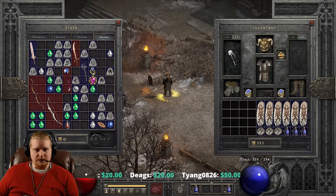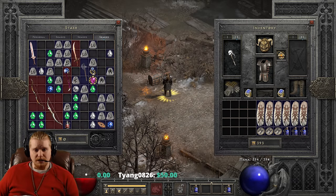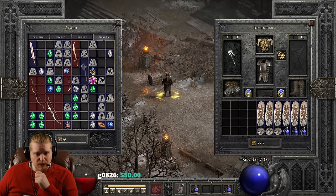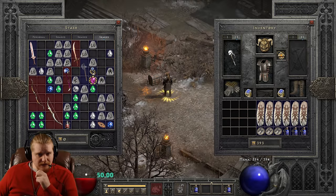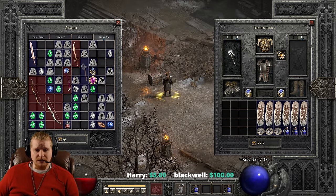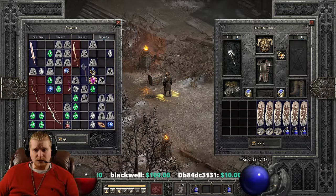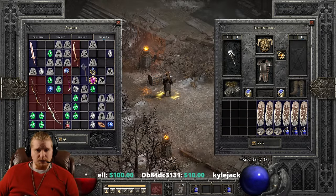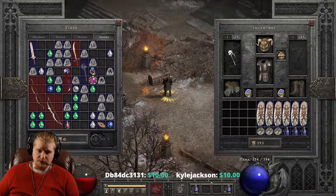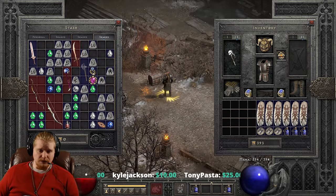Let's pull up super uniques for fun. The best probability for super uniques apparently includes Frozen Stein, Pindleskin, Snapchip, Thresh Socket, Achmel the Cursed, Bartok the Bloody, Klenzo the Annihilator, Lister the Tormentor, Ventar the Unholy, Nihlathak, Sharktooth, Slayer, and Doc Farron. For bosses, it looks like Baal in hell difficulty, Fetid Defiler in Worldstone Keep level one, Fetid Defiler in Worldstone Keep level three, Nihlathak, Rancid Defiler, and Rank Defiler.